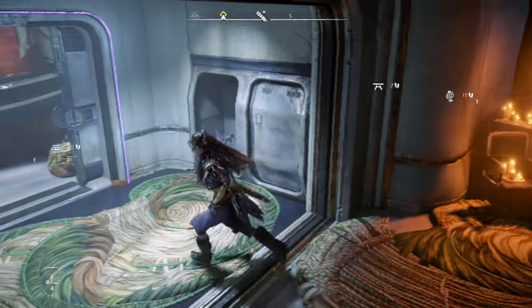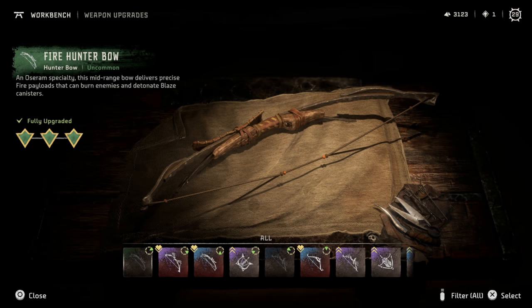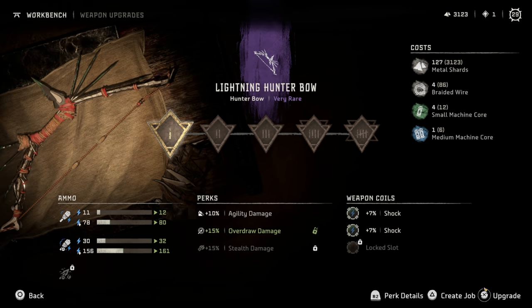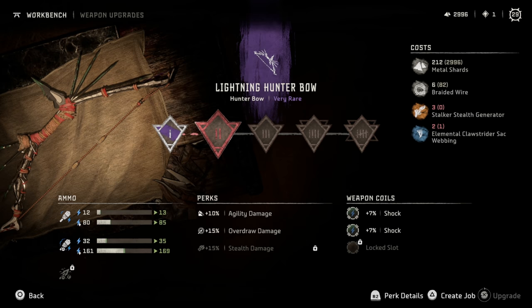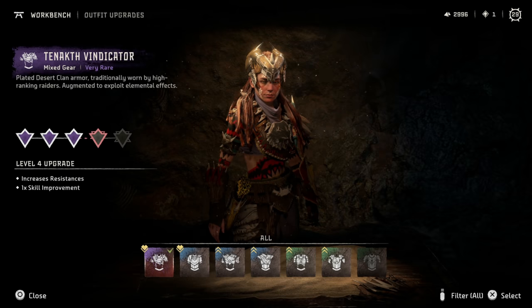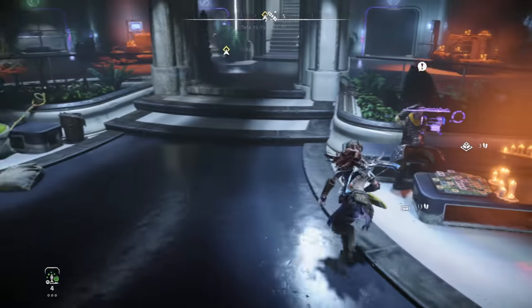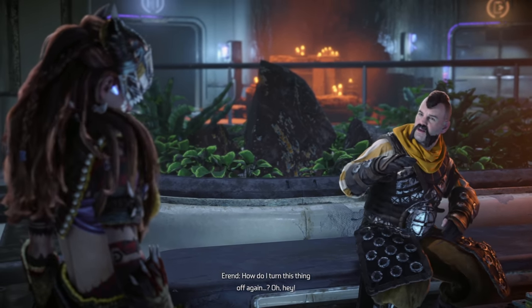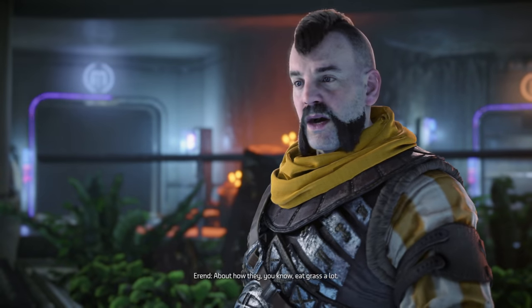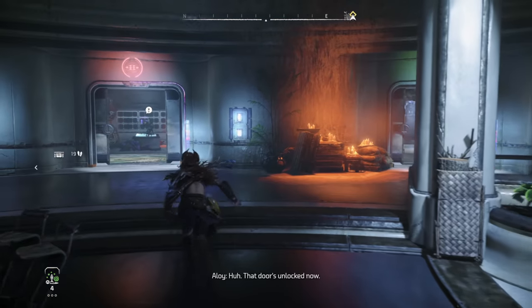Okay, so she said she unlocked some additional rooms as well. Let's just check what we can upgrade here. Glowblast, sharp shot — no. Firestorm, not really using. The lightning hunter bow we could do. The other one's probably not. The door is unlocked now.